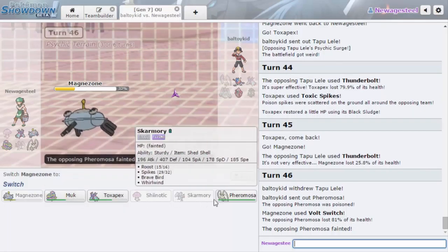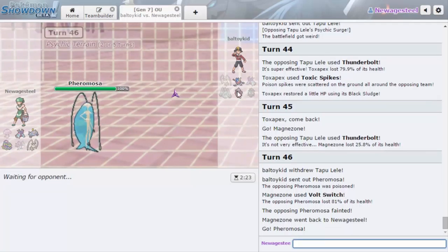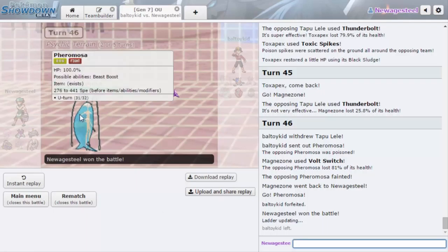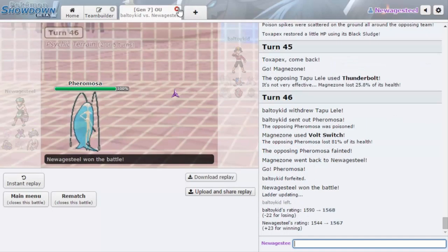Anything he has will get poisoned. I'm going to go into Pheromosa because I am Scarfed — U-Turn should knock out Greninja and it'll put Tapu Lele in range. Yeah, that was it — we got him! Pheromosa didn't get to show off much but we got him. If he went Greninja it died to U-Turn, and he couldn't water shuriken because of Psychic Terrain. If he went Tapu Lele, U-Turn would do at least half and then he'd take a turn of poison, putting him under half — so Pheromosa could come in and revenge kill and just sweep with U-Turn in the end. GG!